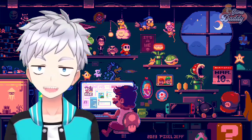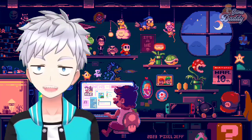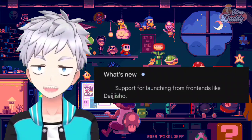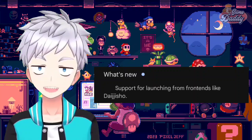Quickly, let's talk about Sega Saturn emulation on Android with Yaba Sanshiro. Yaba Sanshiro 2 Pro, the paid version, just got a brand new update: version 1.14.5 Pro. In this update, dev Mike added support for launching from front-ends like Daijishō. So if you want to test this out, update your Yaba Sanshiro 2 Pro now.